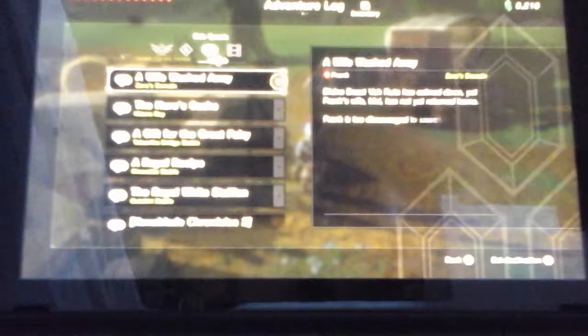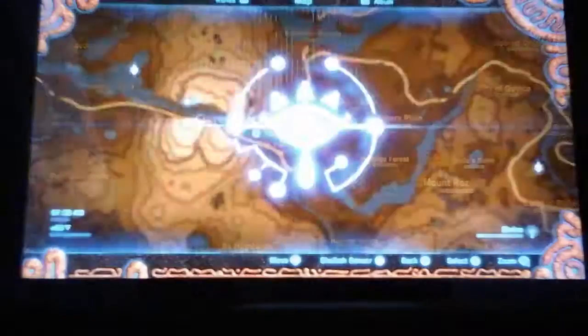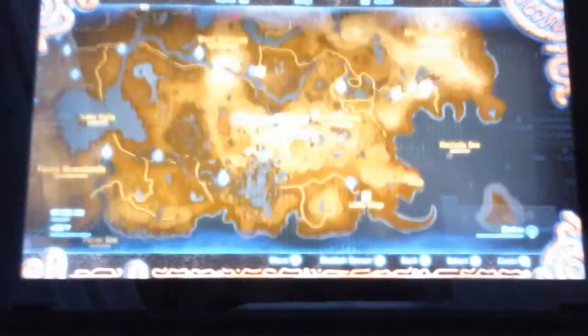Let's go to our adventure log and try to complete a side quest. So you have: a Royal White Stallion, a Royal Recipe, a gift for the Great Fairy, the Hero's Cat, Legendary Rabbit Trial, and Bloopy. I know where to find one of those. Let's complete this last little side quest — we only have 5 more minutes so we need to do this quickly.